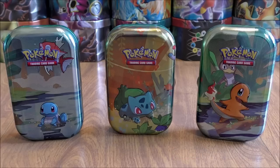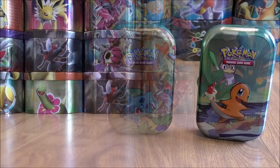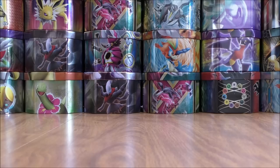Each tin includes two Pokemon booster packs, a special collector's card, and a Pokemon coin. Now I have opened up all five Kanto Friends Mini Tins individually on my channel in the past. So everything is out of the Mini Tins — I'll show everything on the inside before I get to opening the packs.